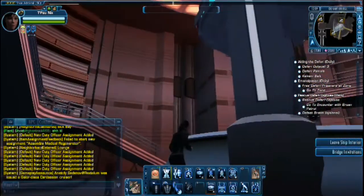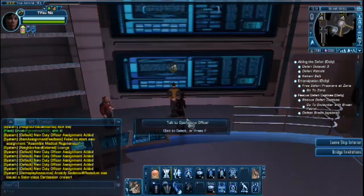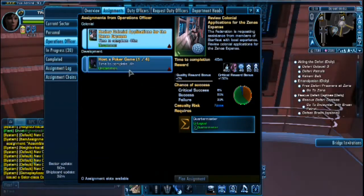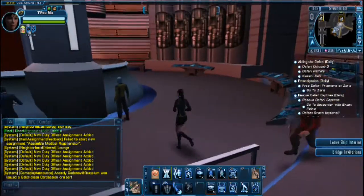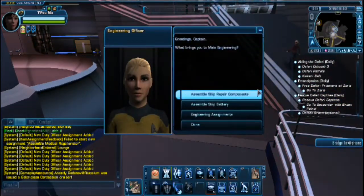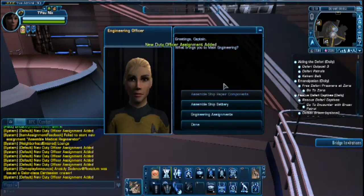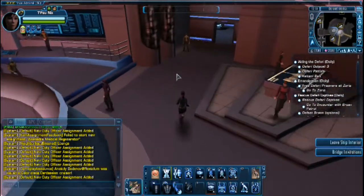Okay, this is engineering. Like the crew deck, it hasn't changed much. It only has now the option to talk with the Operations officer, host a poker game - impressive - and the engineer, which should be around here. Yes, here she is. We can assemble ship repair components paying 25 Dilithium, and our ship's batteries. That's quite useful, at least for elite missions.